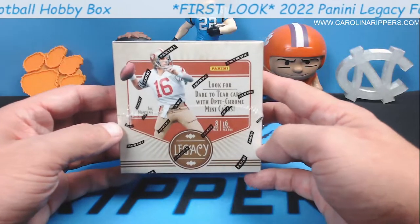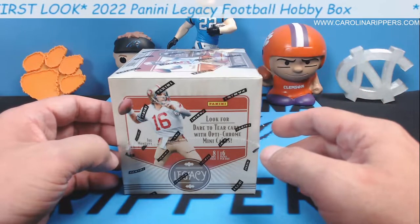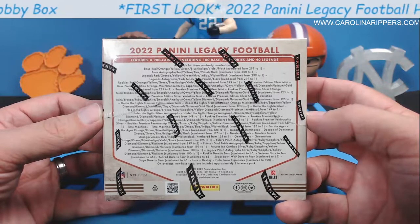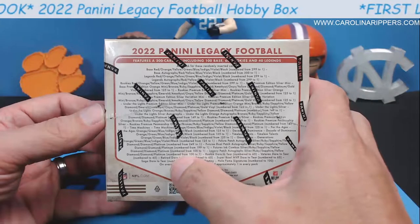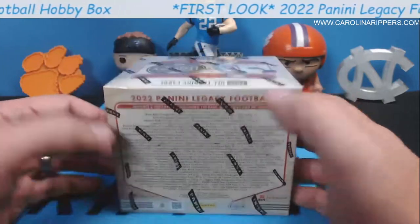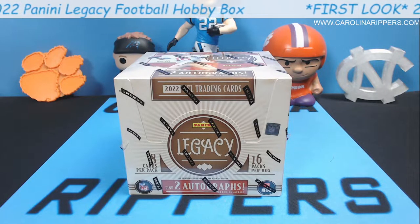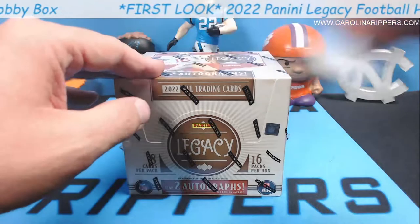Look for Dare to Tear cards with optichrome minis inside, and they did increase the types of Dare to Tears this year, so you can get different kinds. They have rookie Dare to Tear, veteran Dare to Tear, retired Dare to Tear, Super Bowl MVP Dare to Tear — I want that one. This year, Panini seems to be stepping up the case hits. They kind of did that at the end of 2021 and they're carrying it into 2022 — there's multiple case hits in every set now.